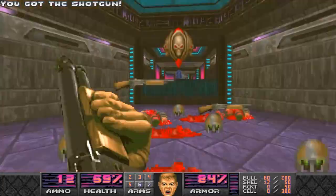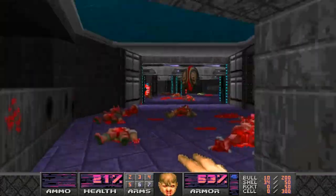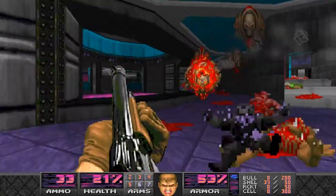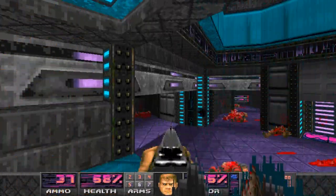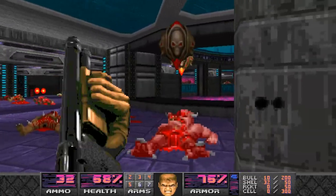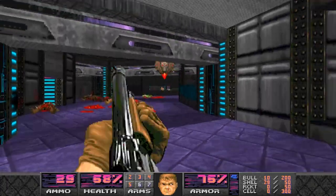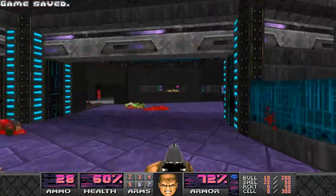The next level introduces the Alien Guardian, and these dudes are an absolute nightmare. They shoot out 3 Revenant homing fireballs, and in later stages the Alien Guardian will be the monster who will end your runs. I still think they are an incredible addition to the enemy lineup and add such a great challenge to the player. That being said, they're really easy to kill, and if you bunch up a few together and kill one, a chain reaction goes off where all of them explode.